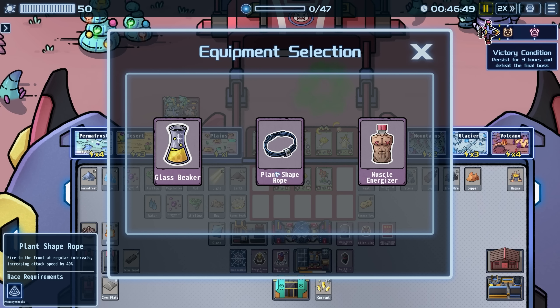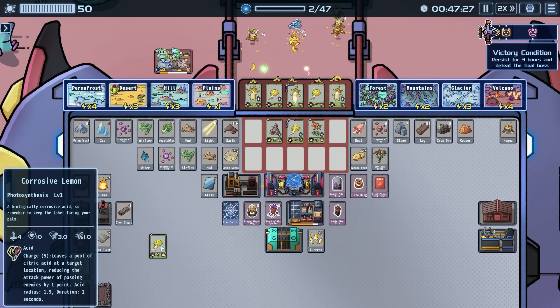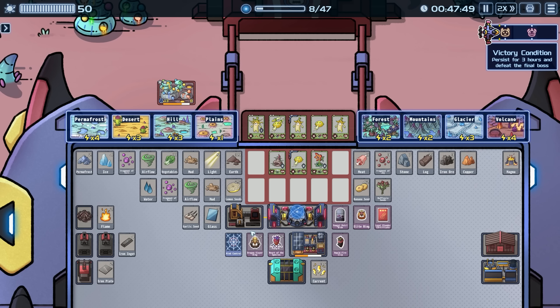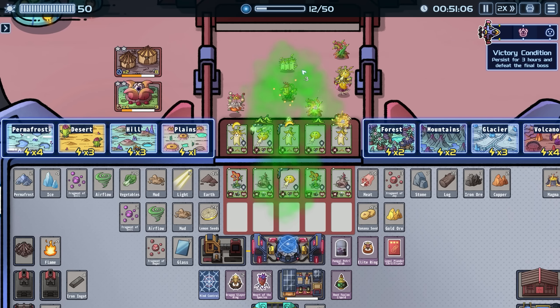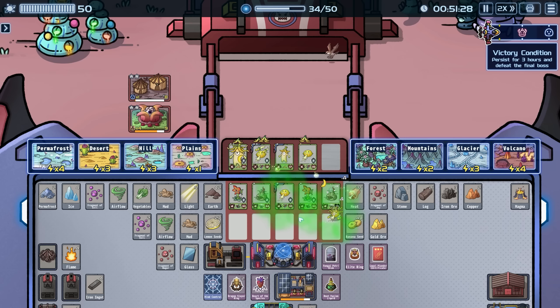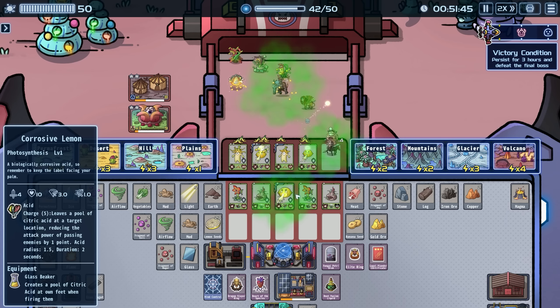We need to get more of these guys going. Oh my gosh, I am so excited now! Crazy pulse — they can have their own firing mode, shooting plant-shaped fire to the front at regular intervals, increasing attack speed by 40%. I am genuinely so excited! I did not realize we could upgrade things! We got another garlic — we just need more water. Now we're getting the upgraded photosynthesis guys and they're kind of walking right through everything. Being able to upgrade plants is kind of a huge deal!